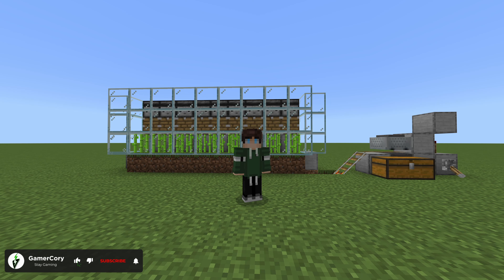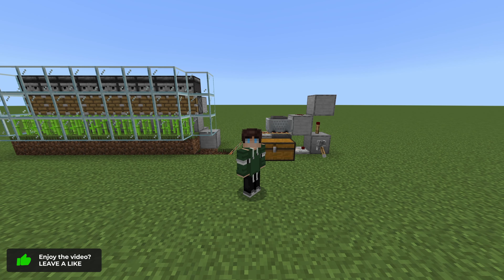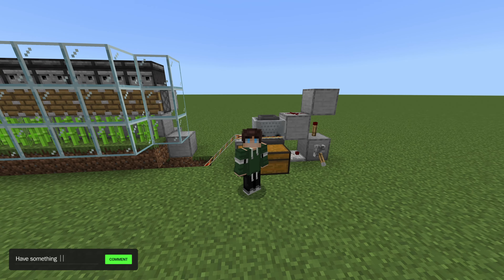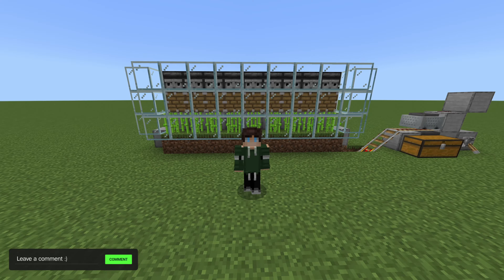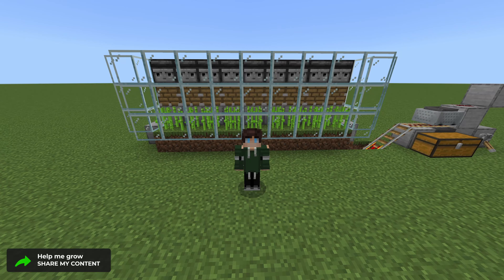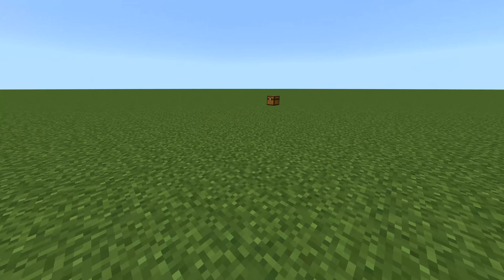If you're looking for the Java edition - for the most part this farm is very similar or pretty much the same as the Java edition. The biggest difference is going to be the unloading station. I figured this out on my own. The sugarcane farm itself is exactly the same as the one I originally built. I don't know who the original creator is, but if you happen to know, leave a comment down below so they can get the credit.